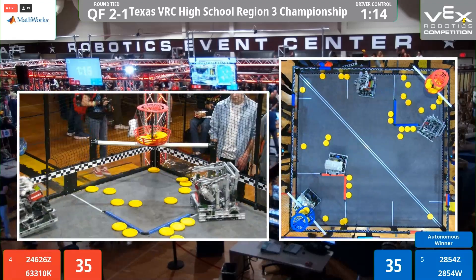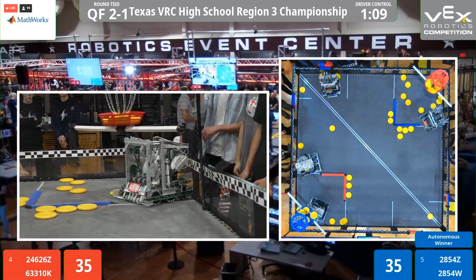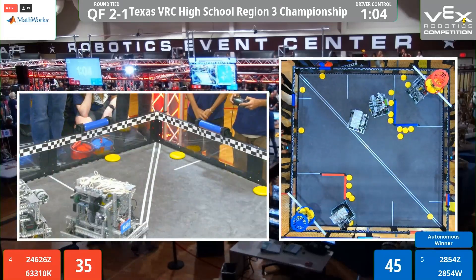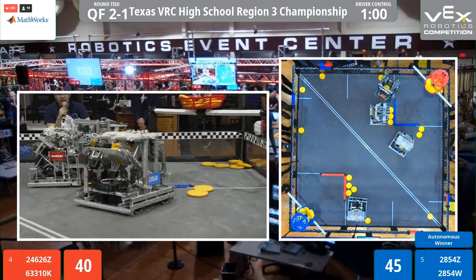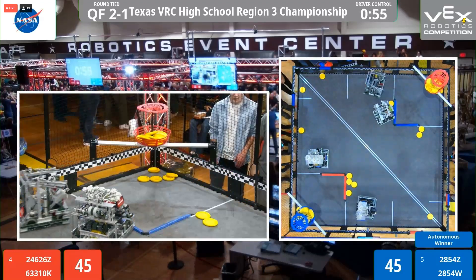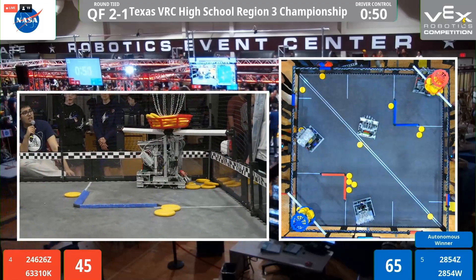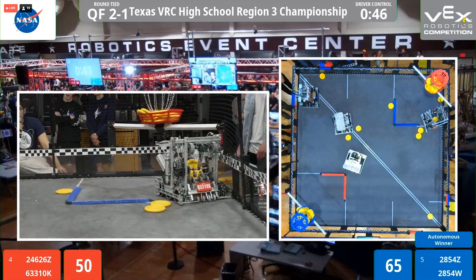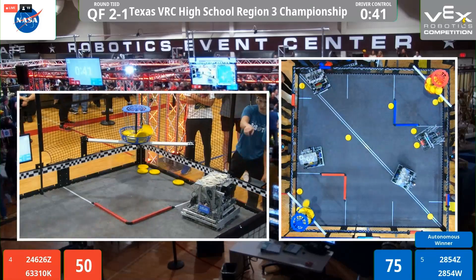Looks like 2854W gets more discs inside the robot area. Let's shoot it up — same with 2854Z. 6-3310K is going to also try and shoot some with that catapult, while Polaris is able to get that flywheel running and shooting. Looks like Polaris and 6-3310K are able to get all the discs inside the basket pretty efficiently, as the field is almost cleared already. This might turn into a roller battle, and a roller battle is what we have.